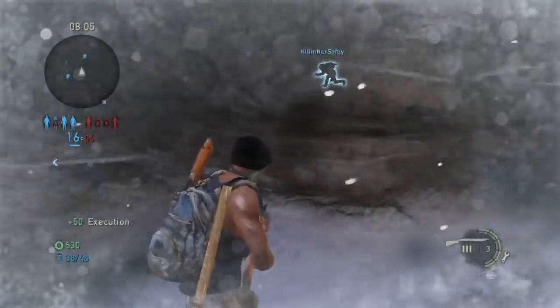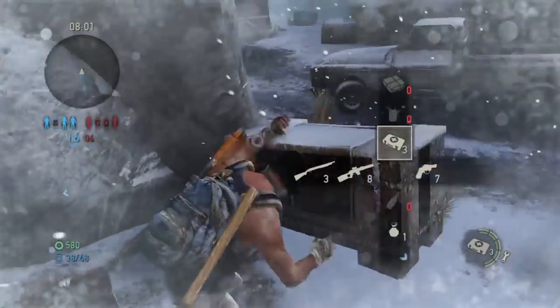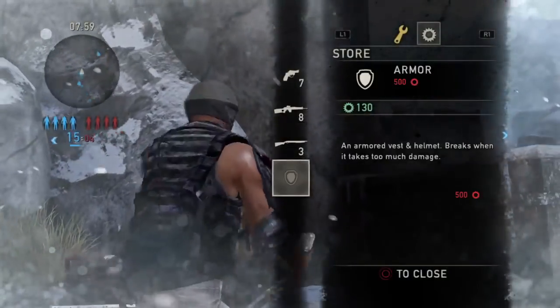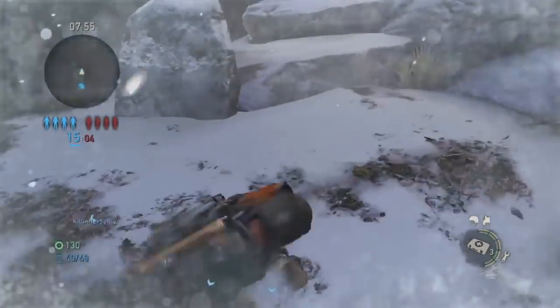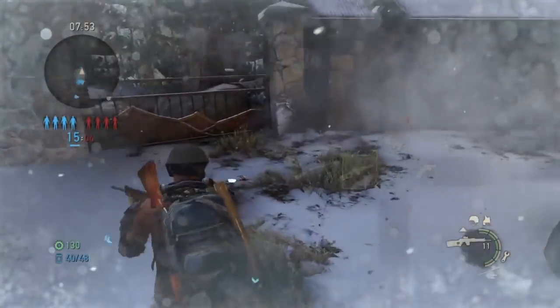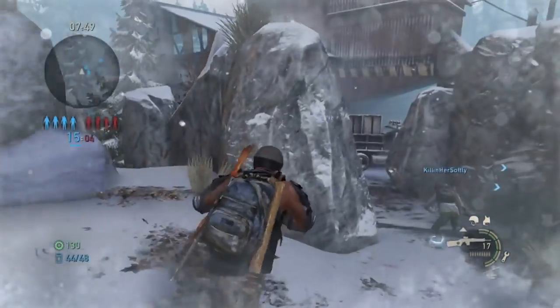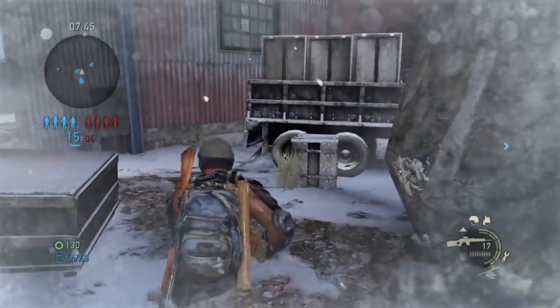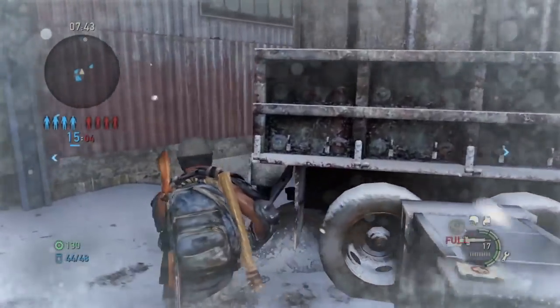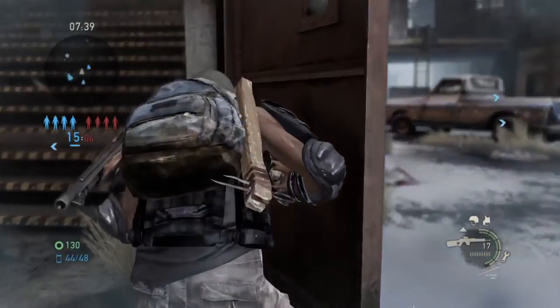I didn't get the execution. Here's the other thing about the shotgun: if you do the correct special execution — which I think is on the right side — when you blow them away, it knocks their helmet off. So there's a little pro tip, another reason why rocking the shotgun can be a good idea. I know some people don't like the shotgun, but it is very expensive. And I don't feel bad about using it in this capacity, because I'm mostly running Reviver with no Covert — I'm just trying to be a good teammate.